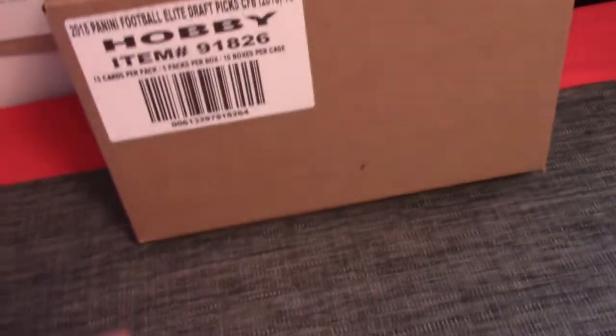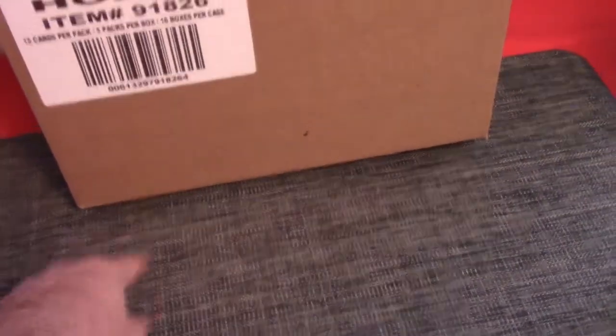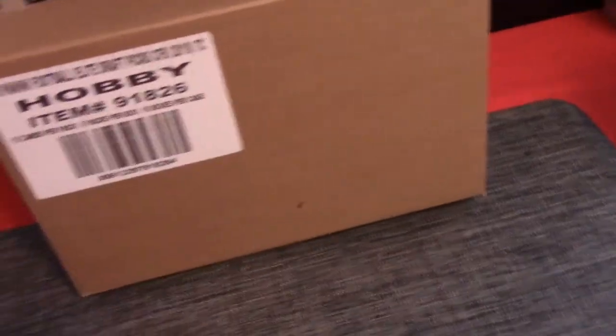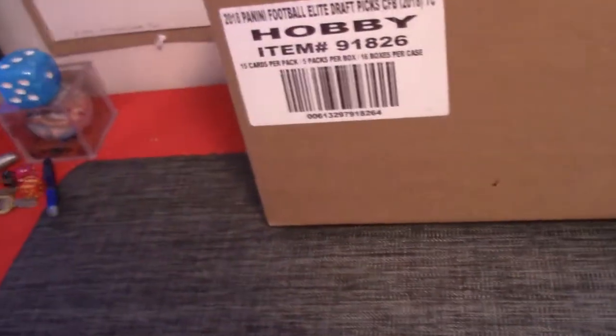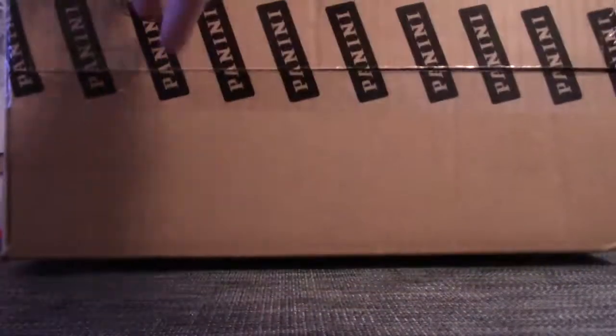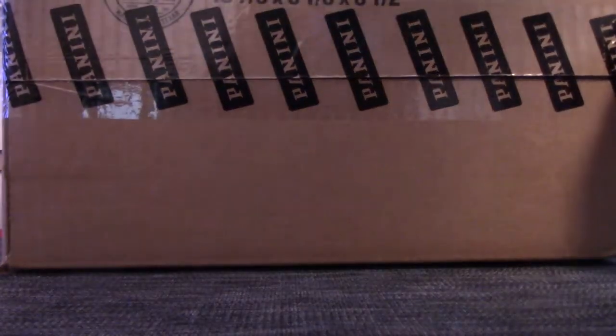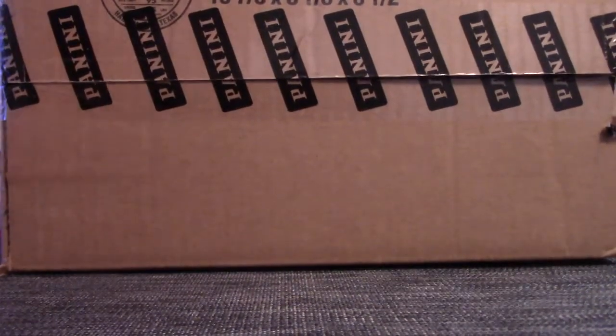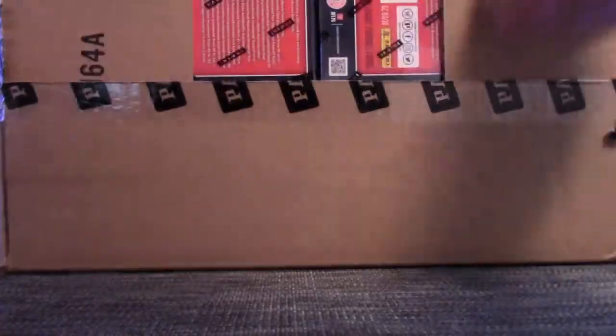Whichever one I roll second will be box 2, packs 6 to 10. Whichever box I roll third will be packs 11 to 15, top to bottom. And whichever box I roll fourth will be packs 16 to 20. That's the packs. In this product you don't have to mix them up because they're one right on top of each other, so it's easy to know pack 1 to 5. It's all random anyway as to which box and where you get a pack.